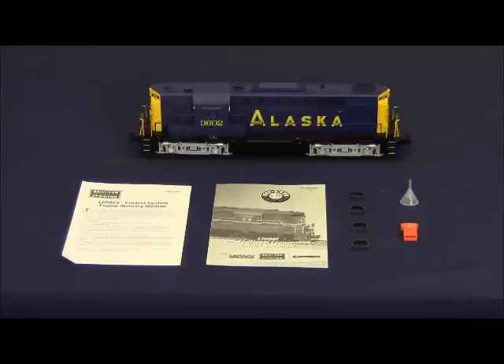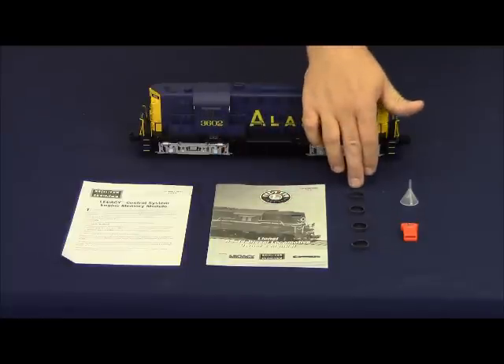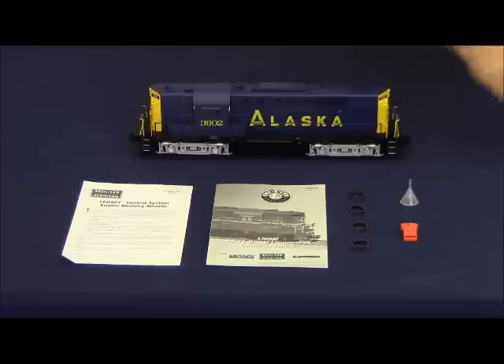Each road name is shipped with two different powered road numbers, each with Legacy, and there is an optional non-powered road number available separately as well — so three road numbers per road name. Out of the package you receive the RS-11, the engine memory module loading instructions, the manual for the locomotive, four replacement traction tires, a funnel for adding smoke fluid to the locomotive, and the engine memory module which is road name and road number specific to each locomotive.